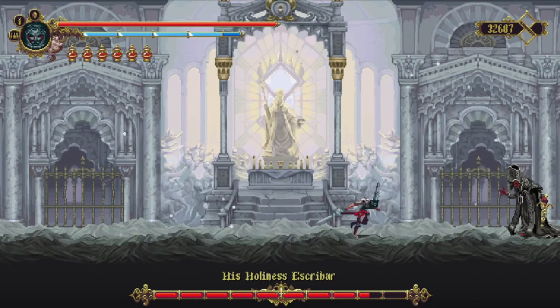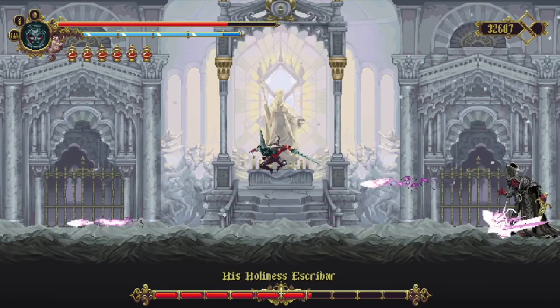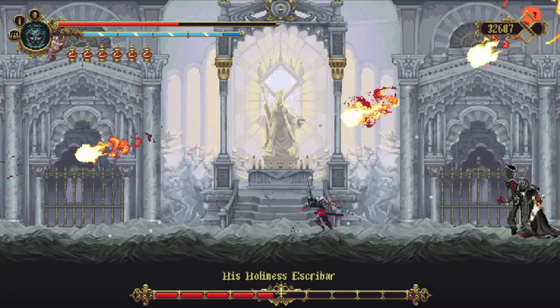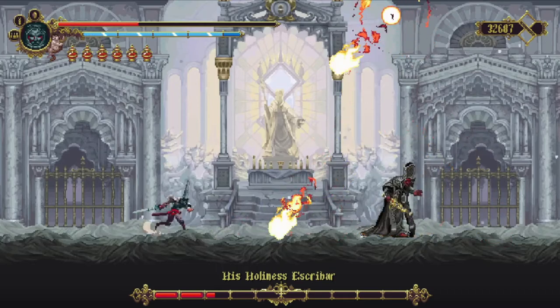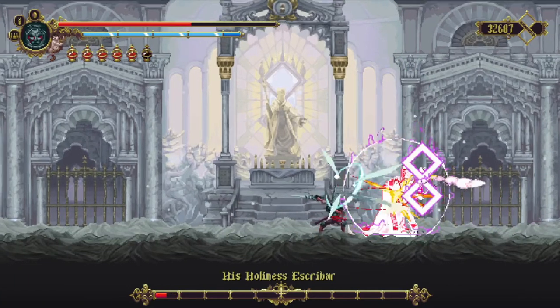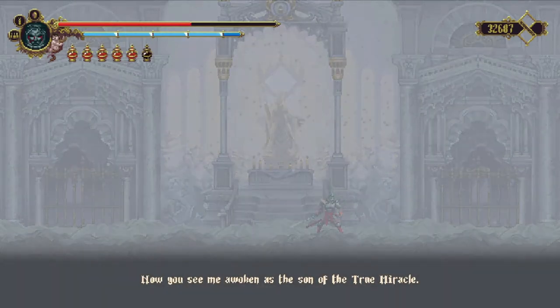So Souls bosses — final bosses — usually go one of two ways. Usually they're like a victory lap, and sometimes they're like a final example. This one doesn't appear to be too far. Oh, meteors. I don't even do that much damage. Actually, you know what? No, this is too easy. Now I'm suspecting a swerve. 'You have shattered the mirror in which you saw me asleep. Now you must fight my new stronger form — now you see me awoken as the Son of the True Miracle.' Oh yeah, let's boogie.